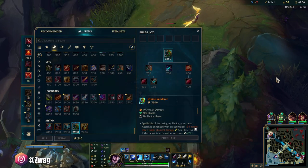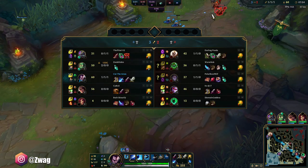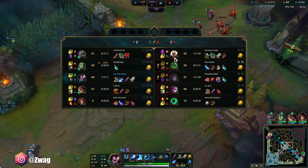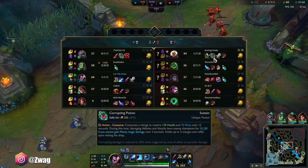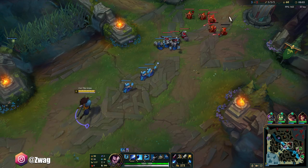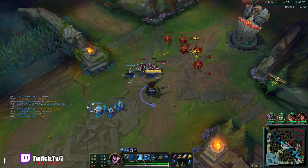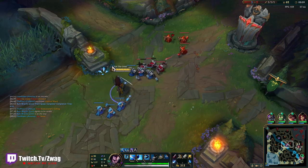Let's see — Sunderer, then Titanic. I mean, I could do Sunderer and Wit's End because they do have pretty heavy AP. I think Kayle's going AD though. The Sunderer gives me a bit of healing. Can't really go a lifesteal item because I don't think there's any tank lifesteal items.